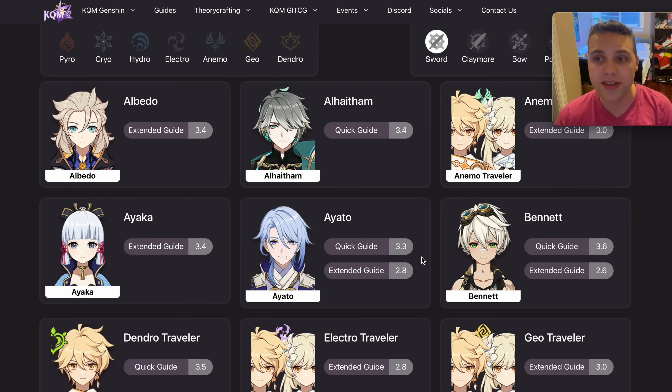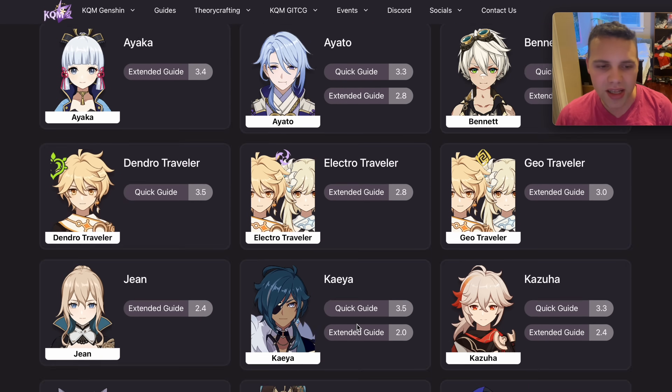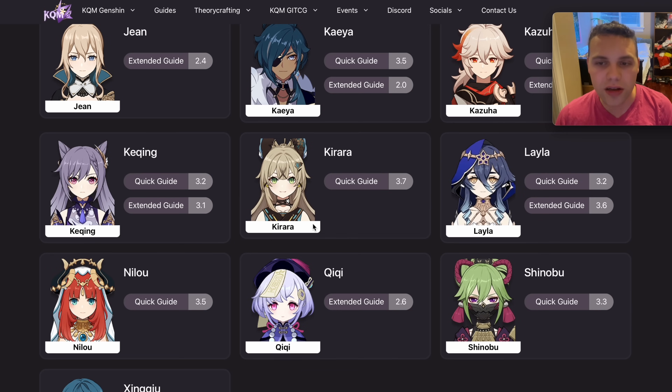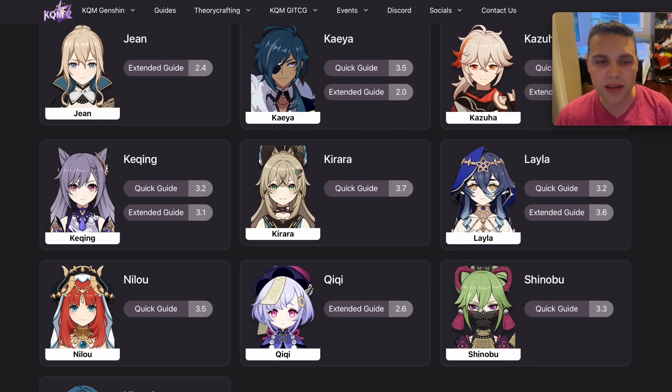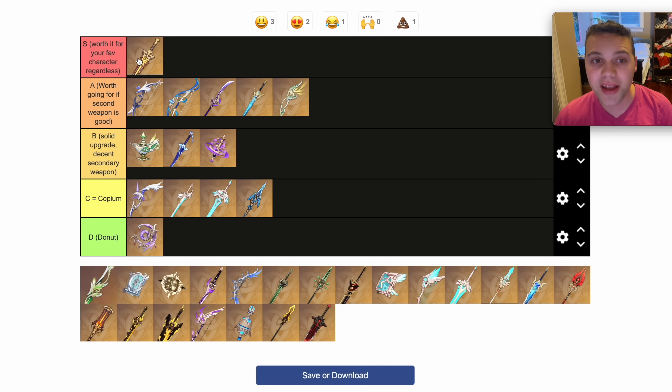The Key of Khaj-Nisut is an S tier weapon because it is the only weapon in the game that provides HP% substat and because it has a really nice buffing passive. Obviously, if you don't have characters that can actually use it — it's okay on Bennett, great on Kirara, decent on Layla and Kuki, and incredible on Nilou — don't get baited. But it is a really good upgrade, at least until we get an HP main stat sword. If Fontaine is out and we have an HP main stat sword, this probably isn't S tier anymore.